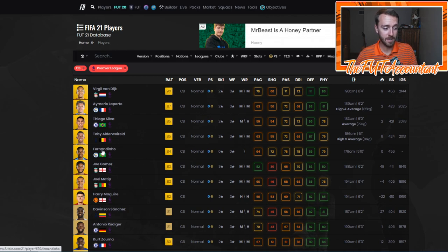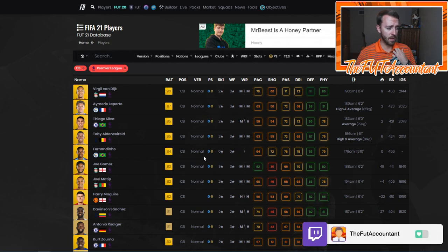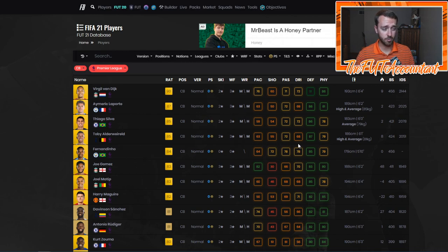I'm not saying Fernandinho might be a bad investment — he's probably going to be a decent investment as one of the second best center backs in this game, 64 pace, decent work rates, probably a decent weak foot. That's not a bad card at all. Toby Alderweireld, 63 pace, but high defense at the start of the game — 60 pace for a center back with a chem style is kind of what you have to live with sometimes. That's one way you can look for rare positions and make good investments.